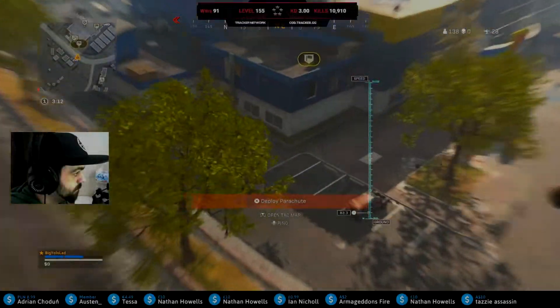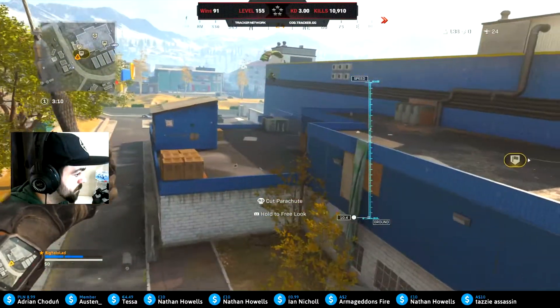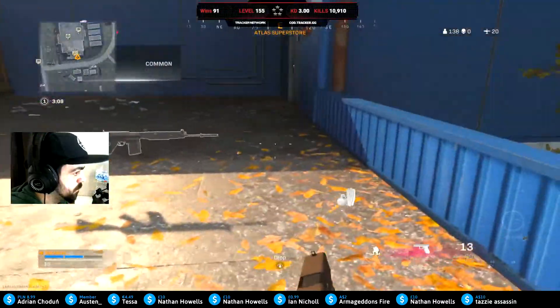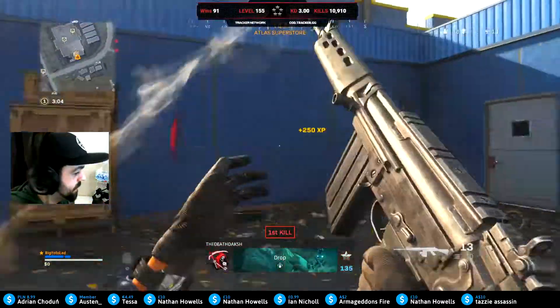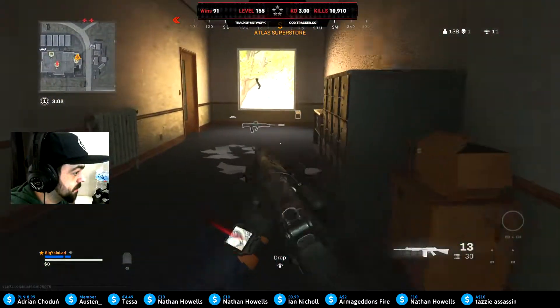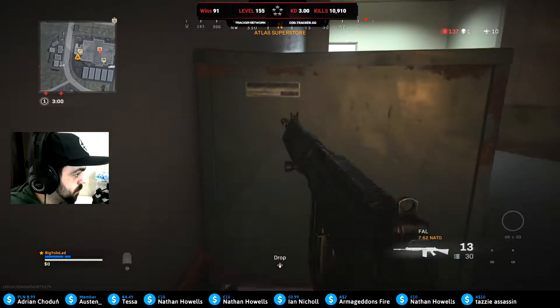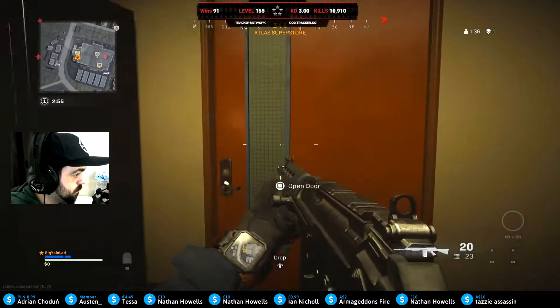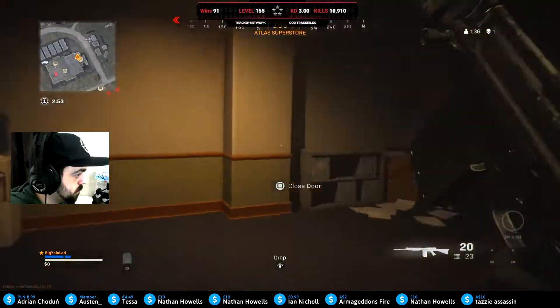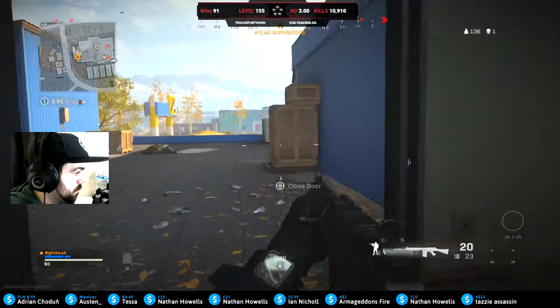Yo, what's happening everybody and welcome back to a brand new Warzone video. Today we're using the overpowered FAL setup. I'm going to show you guys the full class setup for the FAL at the end, so stay tuned. Basically this weapon can one-shot kill up close — if they don't have full armor you can get a one-shot, and it's a two-shot kill with full armor, which is kind of insane. They recently buffed the FAL to give it better damage up close and give you that one-shot headshot potential.